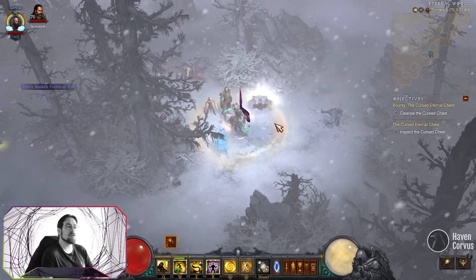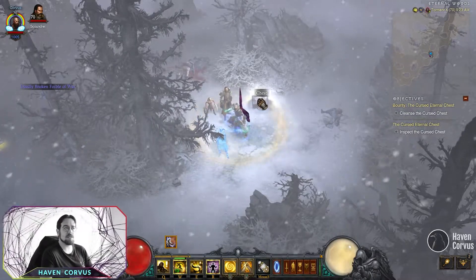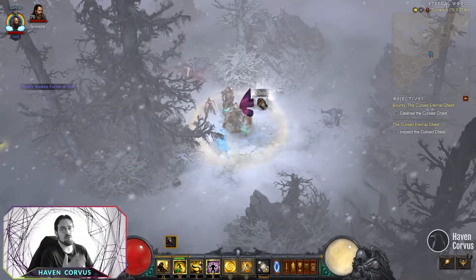From my experience, you can find up to 5 white chests on every map. So if you find 5 and you still don't find the Mysterious Chest and you are still exploring the map, it will be better just to create a new game to find it faster.